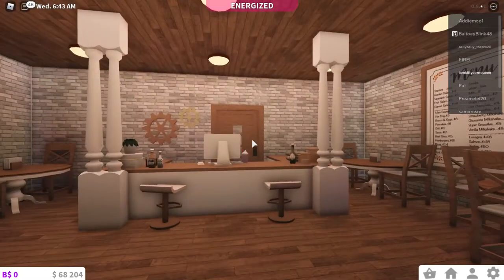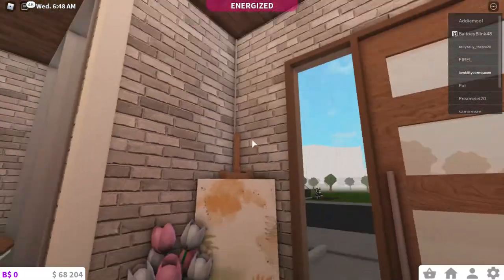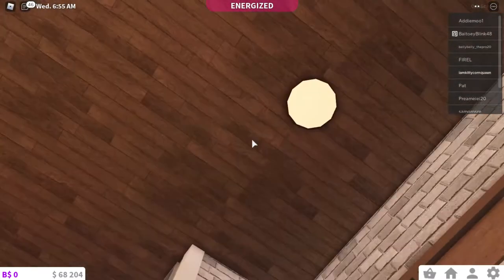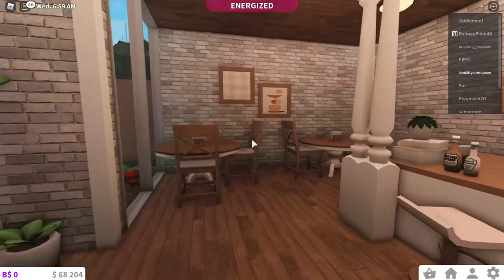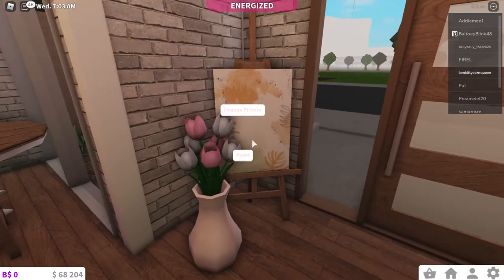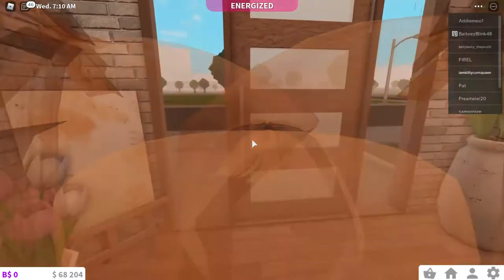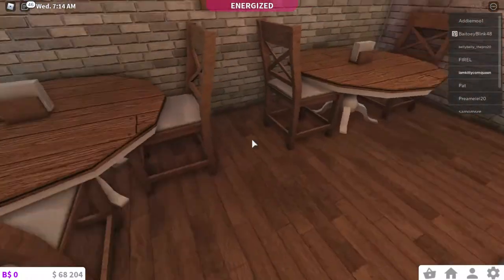As soon as you enter, there's a lot of warm lighting, which I love. I hate white lighting in Bloxburg — not in real life, because white lighting is better in real life — but warm lighting is so much better in Bloxburg. And here I have a small painting and a flower pot, which is basically the front area.